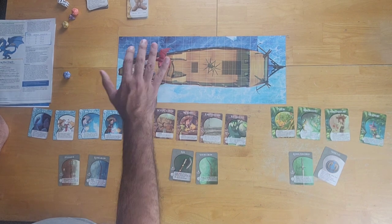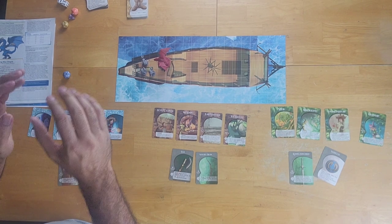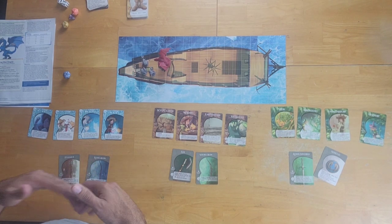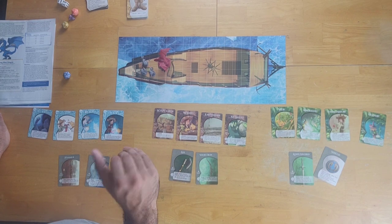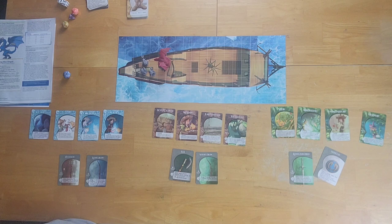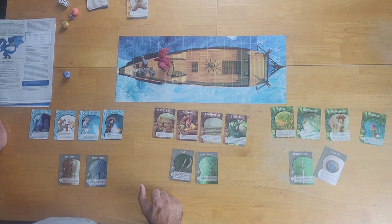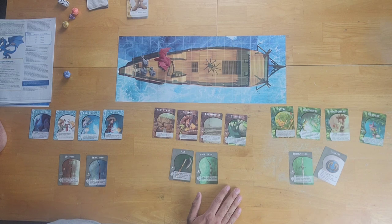Combat continues until the dragon or all players are knocked down to 0 hit points. If all players reach 0, the storyteller determines the aftermath. If an enemy reaches 0 hit points, that enemy will flee. This is how you play Alterra, Age of Exploration — an open-ended, narrative-driven, storytelling role-playing game that could last many hours across multiple sessions. For the purposes of this video, we'll stop here and move on to final thoughts and grades.